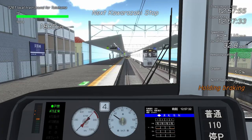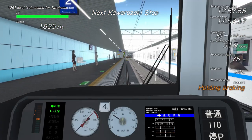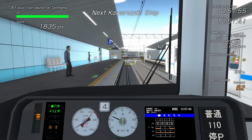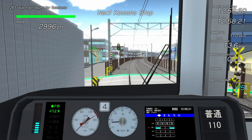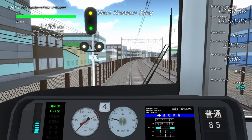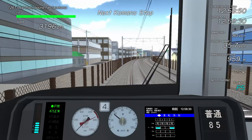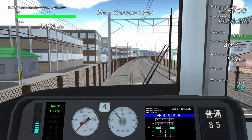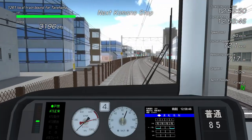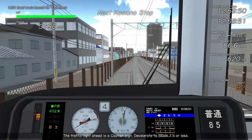Approaching a station further down the line, you'll notice that the signal at the end is displaying green and yellow. This signifies a maximum permitted speed of 85 km/h. Skipping past the station stop, as we pass the signal the ATS speed display changes to 85. As we're accelerating, it'll be pretty easy to just back off as we reach 75 or so. We don't spend too long at 75 as the next signal is displaying single yellow — the speed restriction at these signals is 55.